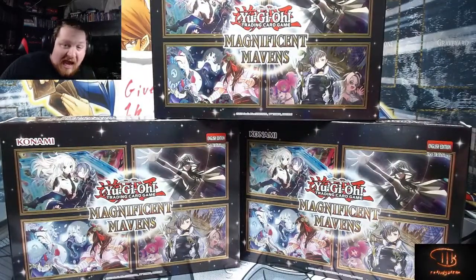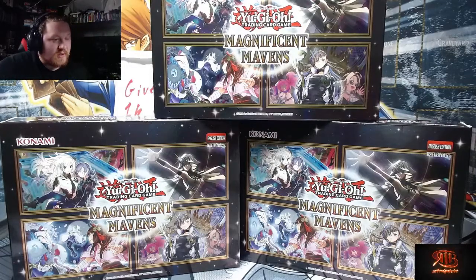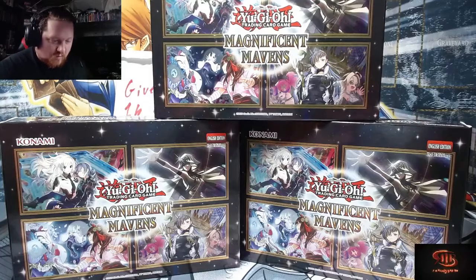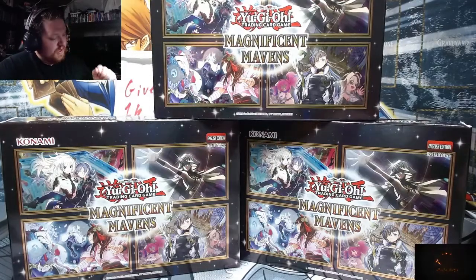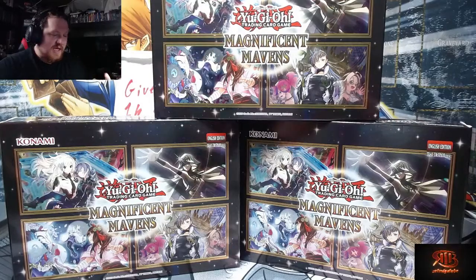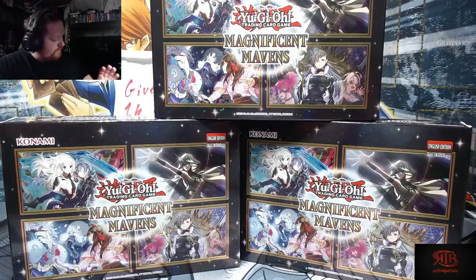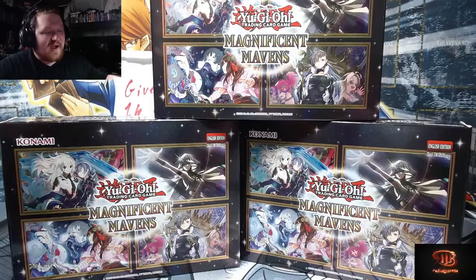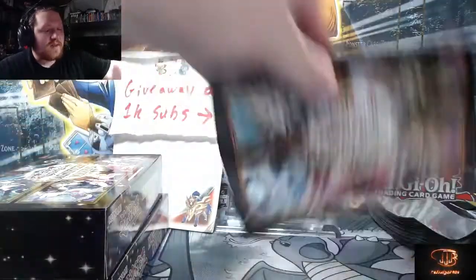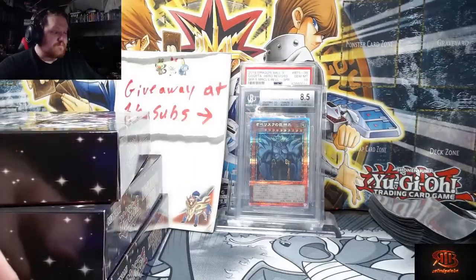That isn't a core set — you have some really good reprints. You have the return to the Pharaoh rares, if you guys remember my King's Court saga. I'm not doing that again. We're just gonna open these three; if we get something cool, great, if not, it's okay. The only card I would want in the Pharaoh rare is the Dark Magician — it's a very expensive card. If we pull it, awesome; if not, not the end of the world.